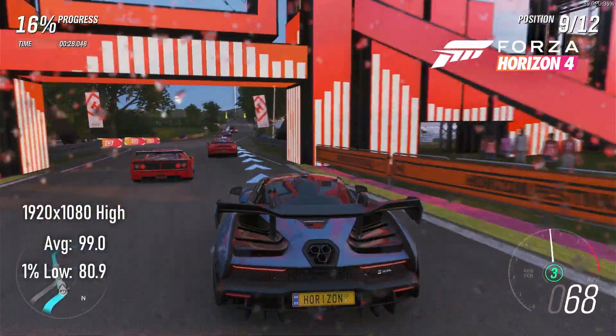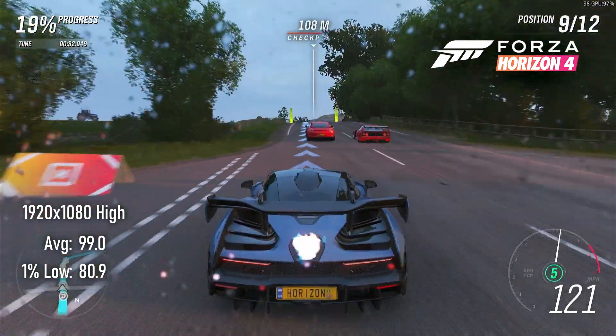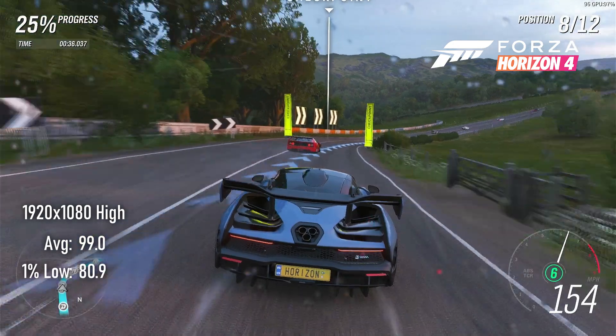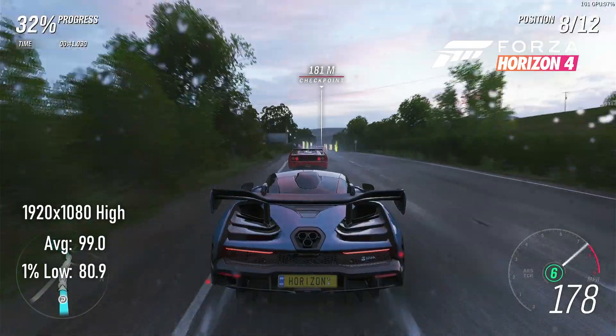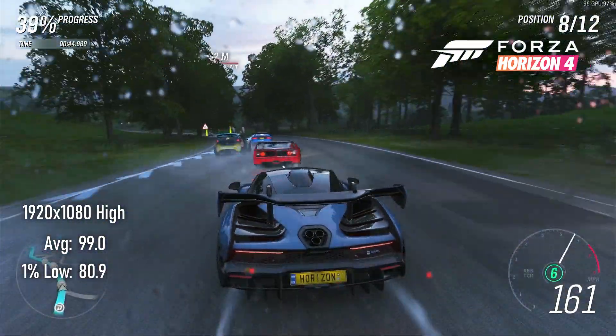Forza Horizon 4 runs like a dream on most hardware, but especially on Pascal, and I can only hope the same holds true for Horizon 5 later this year. For the time being, the 1060 3GB comes so very close to 100 FPS at 1080 high settings, and only a couple of frames per second behind the more expensive version.